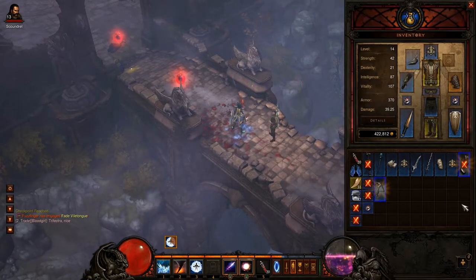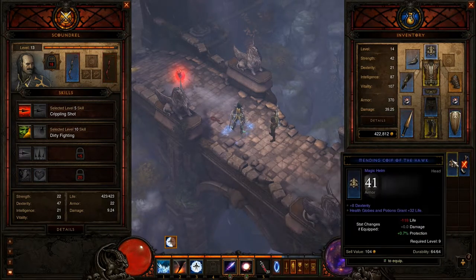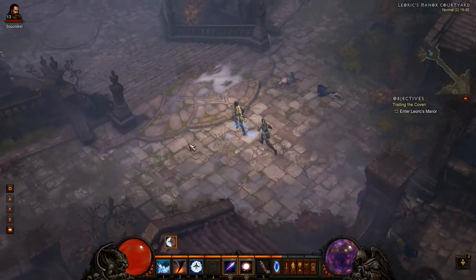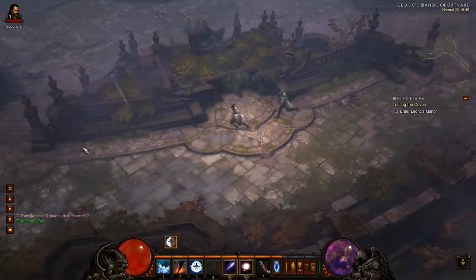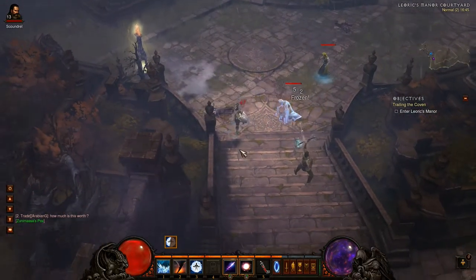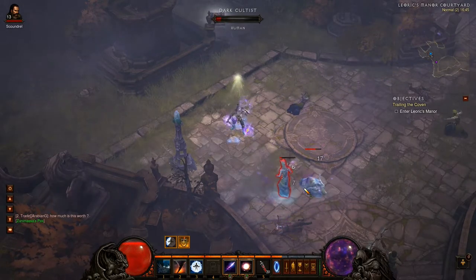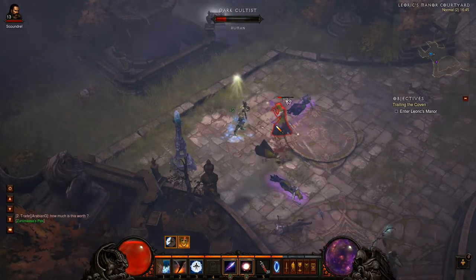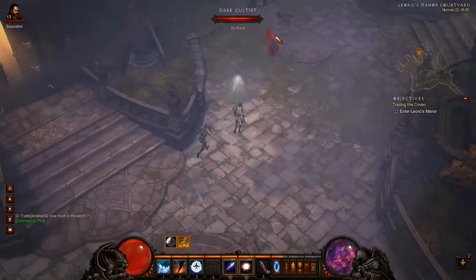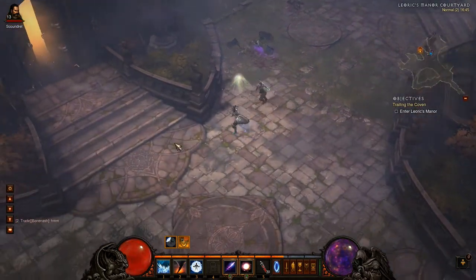Couple of blues. What's our follower using? 15.7 points of damage, so nothing that any of this is going to improve. Protection shrine - that could come in useful as we enter the courtyard. There's usually a few cool sisters in here and you often get a champion pack or a rare - and we just killed one in the courtyard or just inside the manor itself.